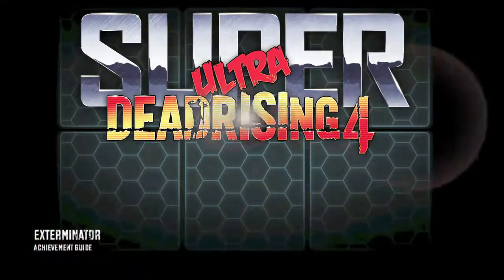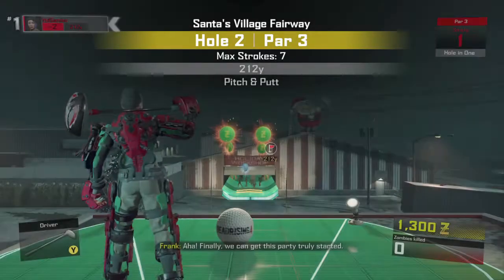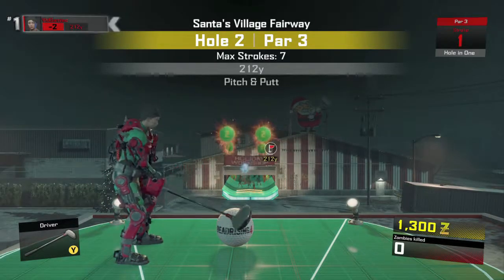Hi everybody, Sean here from thegimiac.com. Here we are today back in the mini golf DLC for Dead Rising 4, grabbing the Exterminator achievement. This is to kill 30 zombies on one hole.